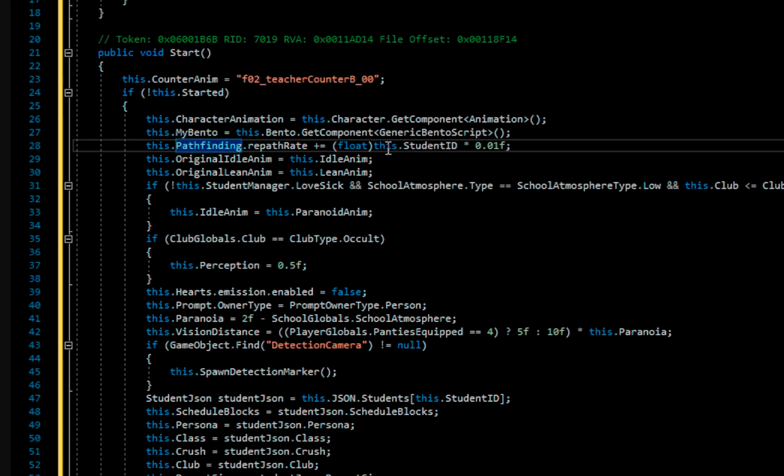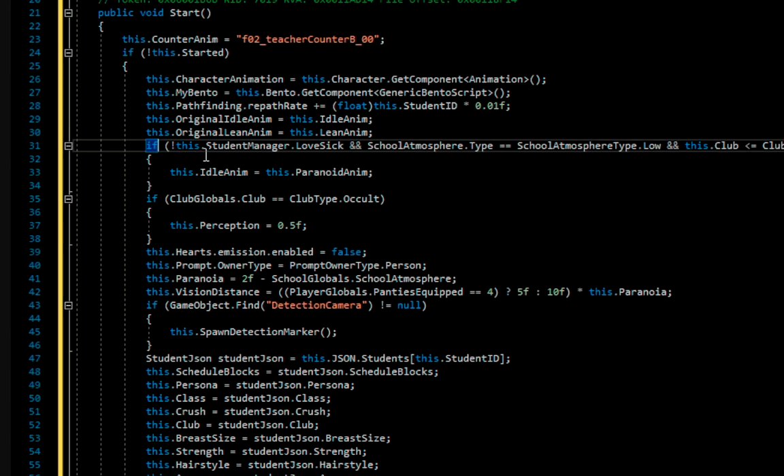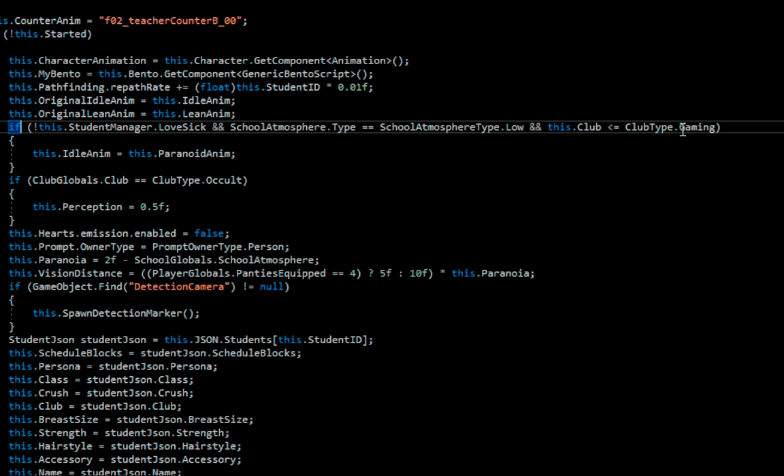Pathfinding: 'pathfinding.repathForA' plus-equals 'studentID times 0.01.' I don't really know why it has this plus-equals here, or why this would be a different value for each student. It doesn't seem like it should be. And why specifically multiplying studentID by 0.01 is beyond me. Then 'originalIdleNM' is going to be 'idleNM,' and 'originalLeanNM' is going to be 'leanNM.'